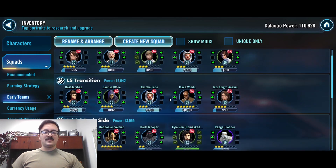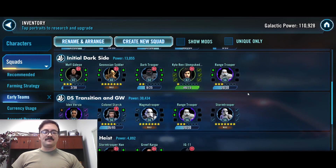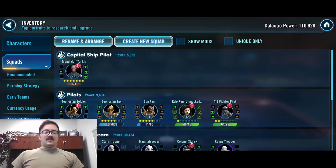Looking at our early game teams, we've already transitioned to our light side team, transitioned to our dark side team, and then I've created a better credit heist team, which I'll show you here.